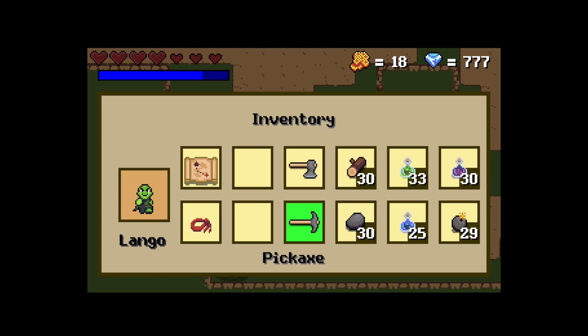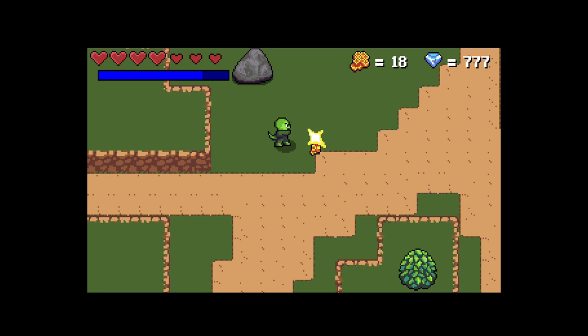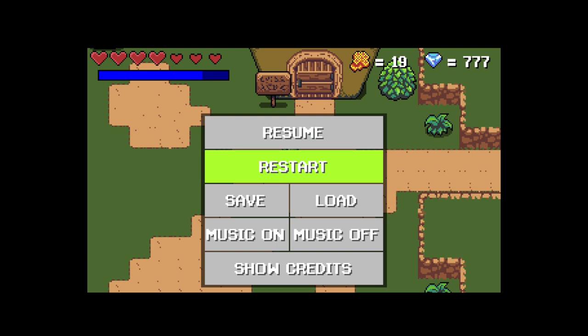Now we have tools to break rocks and fell trees to acquire rocks and wood. We have a simple menu where you can save the game and turn off the music if you want. By the way, I muted this video, but the game has a really cool local song by my friend DarkRiven.